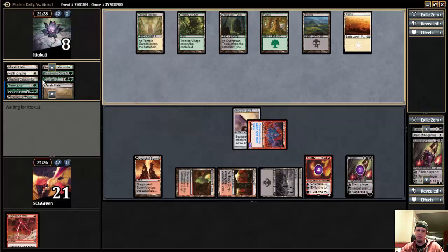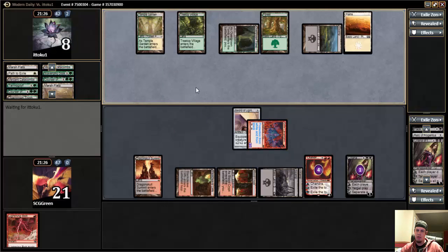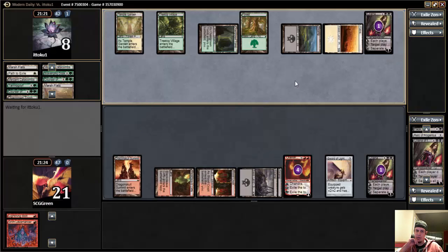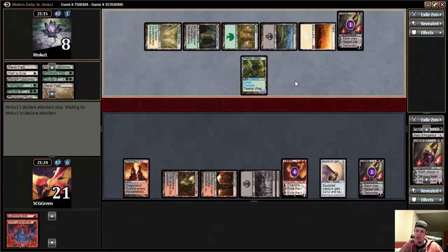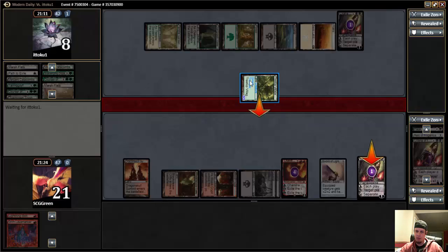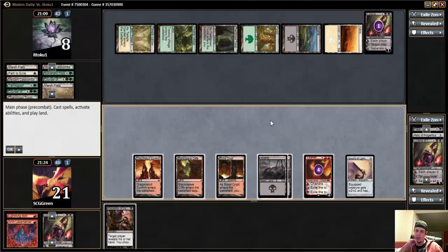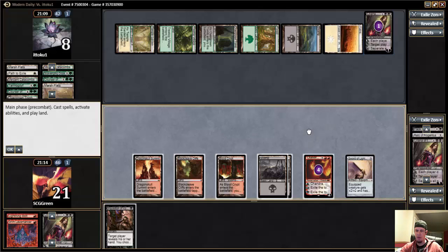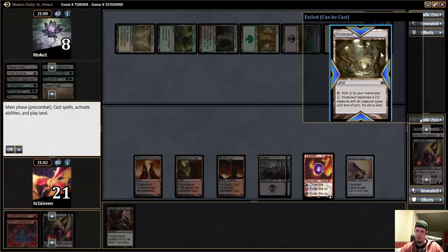Despite these green creatures being pretty big, I navigated through those pretty well. I just needed something to deal with this Tree Top. His Liliana is pretty good. Now I need to find a creature to put this sword on. I assume he's going to kill my Liliana, but it could just be that he wants to wear down the Chandra too, so Liliana might not be doing much. He does attack the Liliana. So I'm going to zero this Chandra and try to get some action. Alternatively I could just kill his Liliana, but I don't think that really does anything — because if I find something this turn or next turn, I can always ding it to keep it not at two.